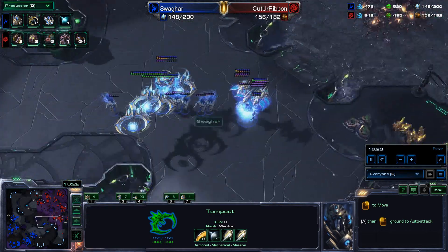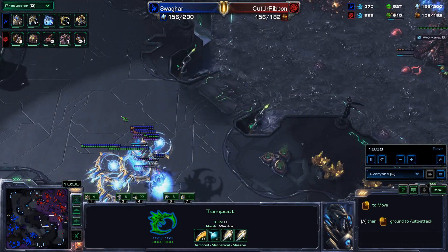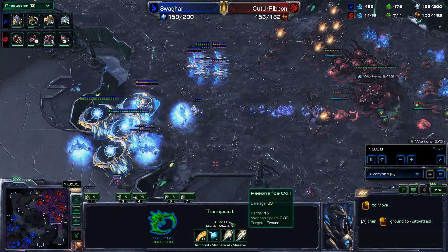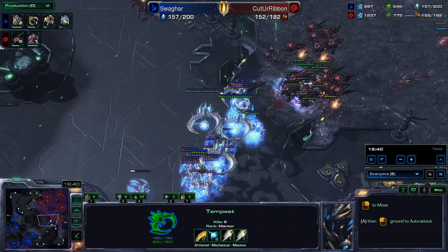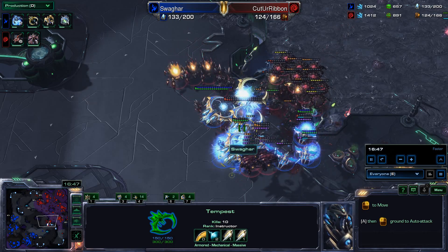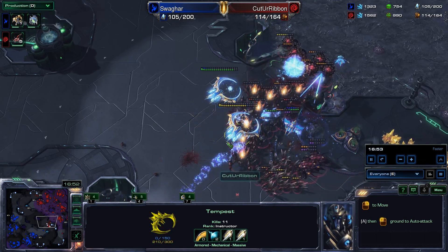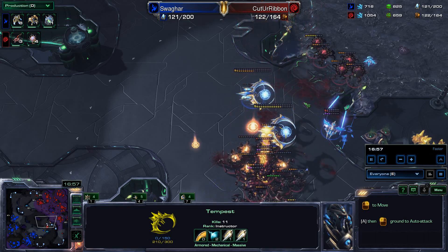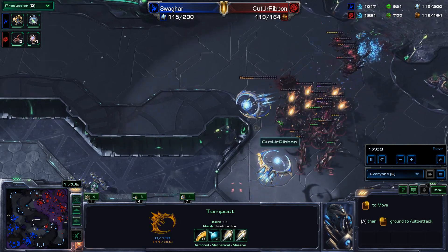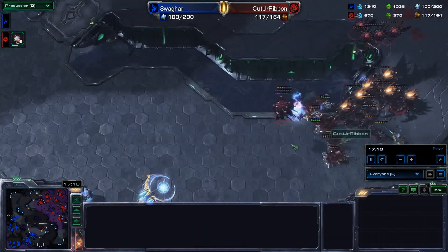Tempest and Archons moving up to the top right, possibly trying to kill more creep. Here comes a lot of Corruptors. Storms blanketing everything — Corruptors do not care, they're not moving. Archons trying to clear everybody out. Tempest starting to fall, everybody on the ground getting killed. Ribbon looking pretty good here. Corrosive Biles landing trying to kill the Tempest from the ground — Tempest gone. Amazing Corrosive Biles getting rid of that last Tempest. Zealots show up but it's not going to be enough.